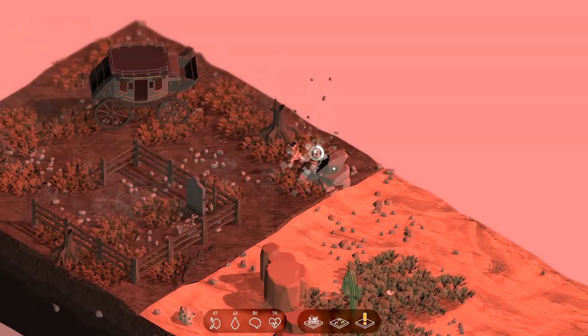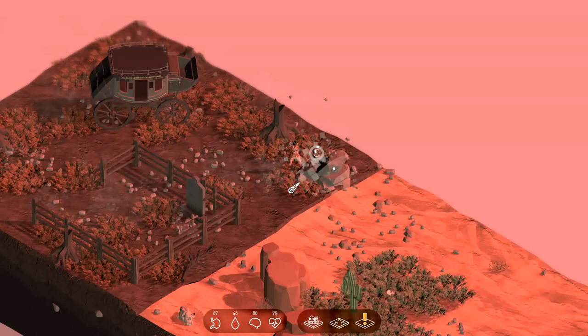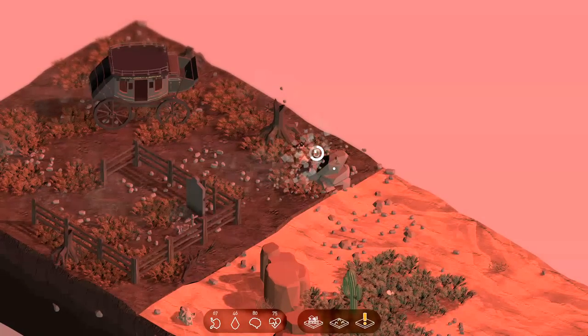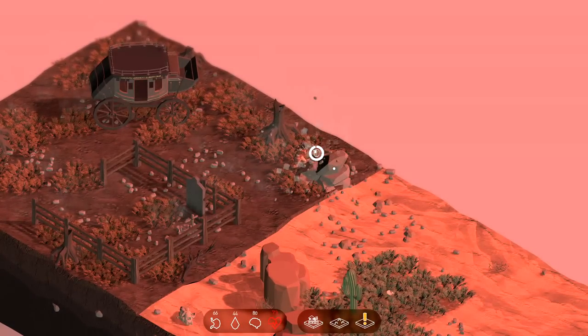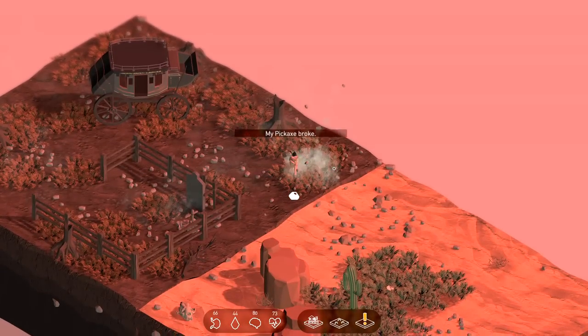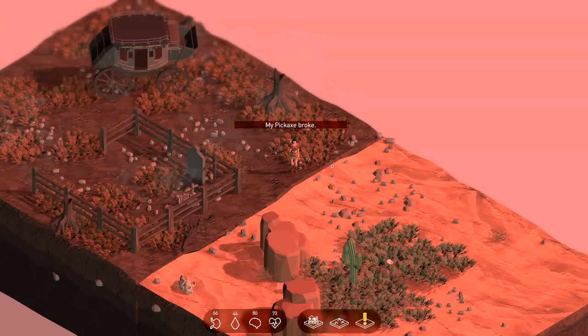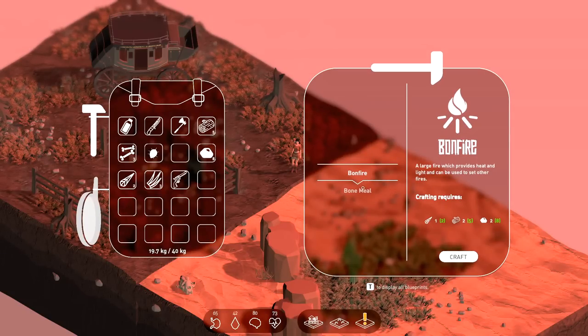Let's chop these rocks over here to make sure we have all the resources we need to keep expanding our tiny little universe. Mining does seem to be fairly energy intensive — it looks like we're losing quite a bit of water. My pickaxe broke! I didn't realize there was durability. I'm not a huge fan of that — I would rather there not be durability, but I guess I don't get a say in the matter.